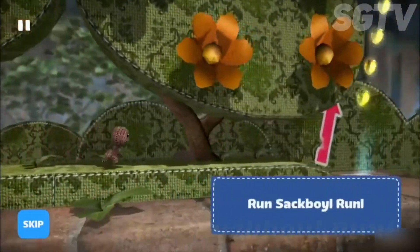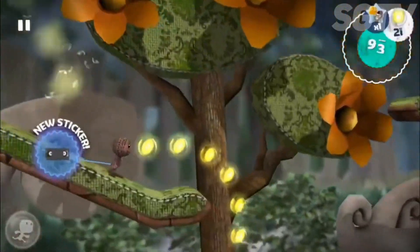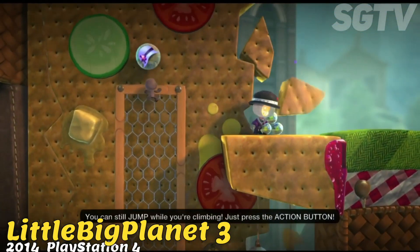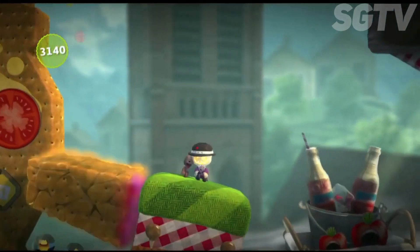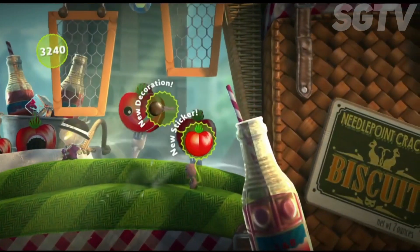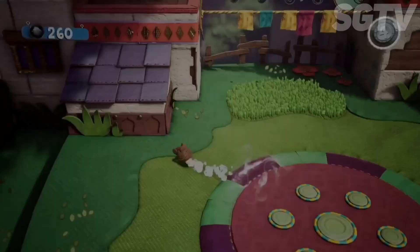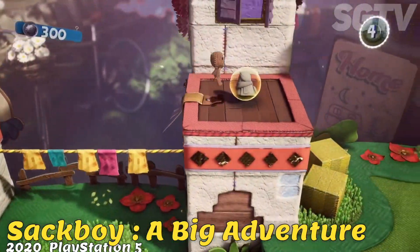Run Sackboy Run is a 2014 free-to-play endless running game developed by Firesprite. The game has no real plot except for Sackboy running through Craftworld from the Negativetron. Little Big Planet 3 was released in 2014 and places a heavy emphasis on creation — players create their own levels, characters, objects such as power-ups, tools, decorations, stickers, or vehicles, hub levels, pods, and other things.